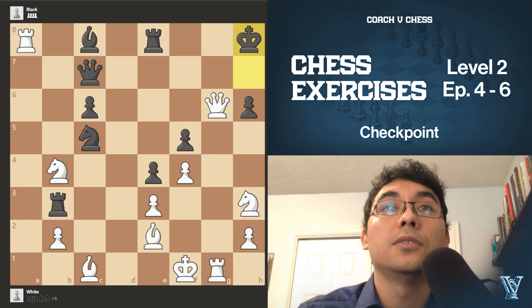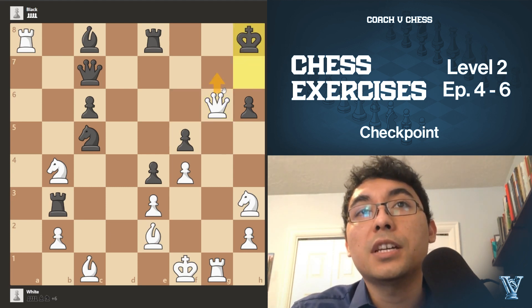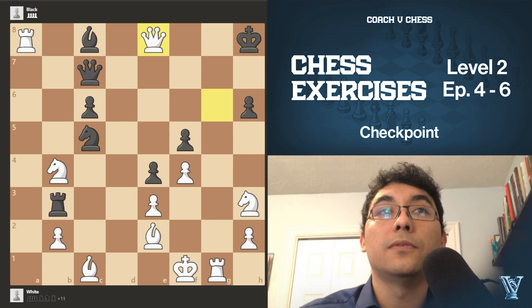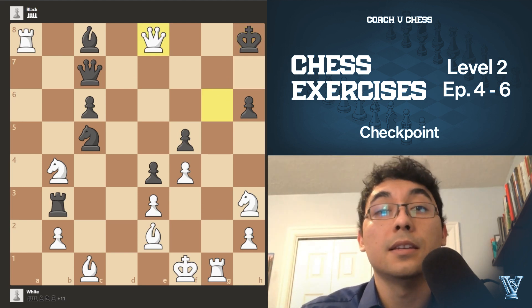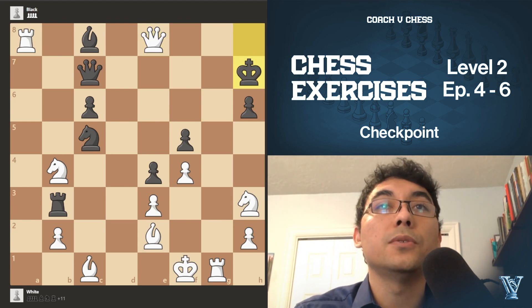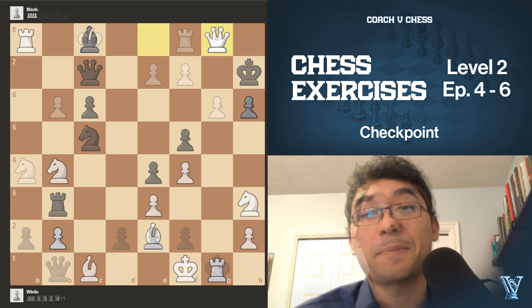Queen g6 forces the king to go all the way to the corner of the board. And here we cannot give any checkmates yet like this, because if we were to grab this pawn, the queen can always use the file. So we have to find the move queen takes e8 check. The only move for them would just be to bring the king to h7, and then we can just finish the game with queen g8 checkmate.